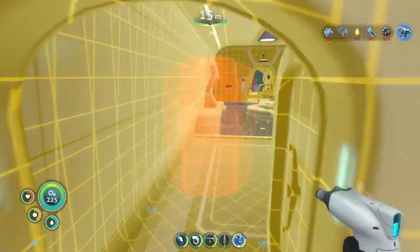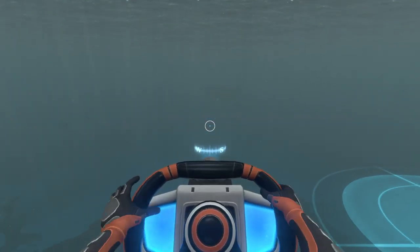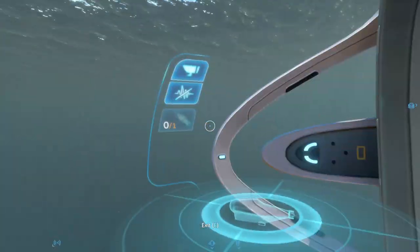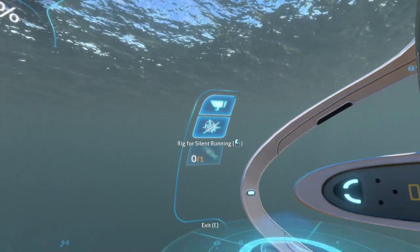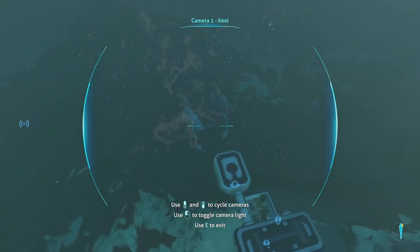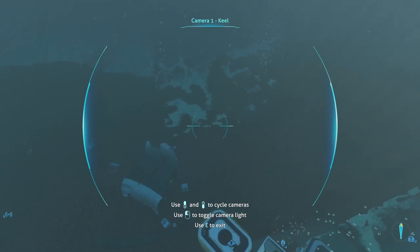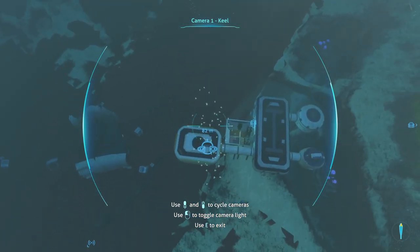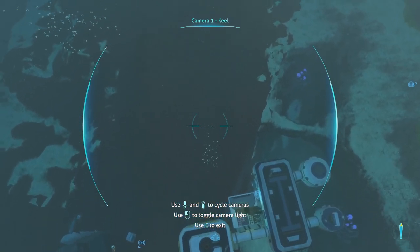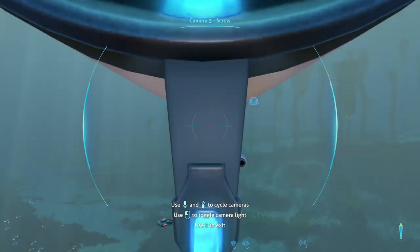I need titanium, gold, and a coral sample because we need to make a fabricator. Let's power up the engines. Oh, so we actually have to power this thing up. There's an external camera system — oh, this actually helps me a lot. Let me turn in place here and go forward, turn in place again and begin to descend. I definitely hit something.